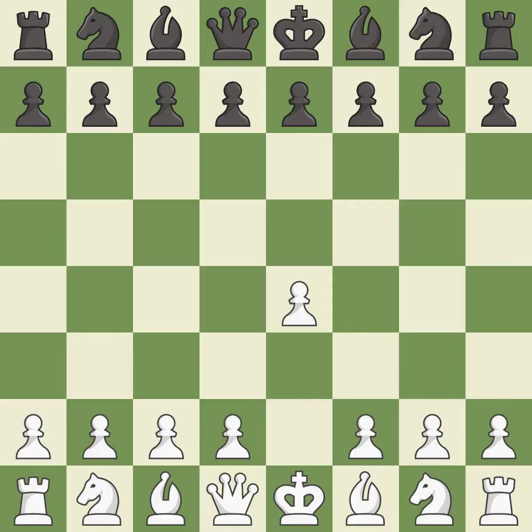Opening with the king's pawn controls the center and opens up the light-squared bishop and queen, often leading to sharp games. E5 is a common response that establishes a presence in the center and controls D4.